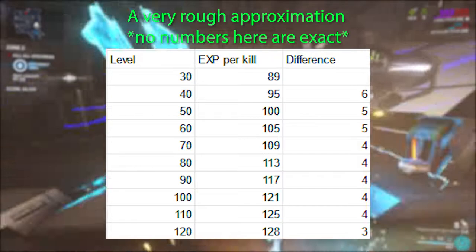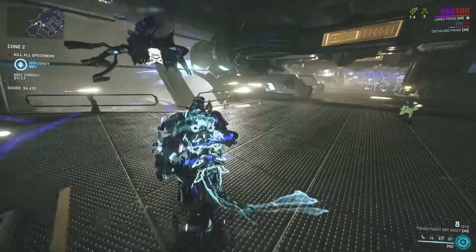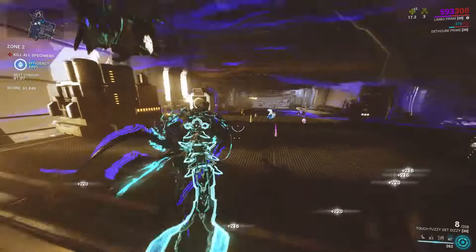Enemies will slowly start to give less XP the longer you go, to a point. It is much faster to do 10-20 waves then restart the mission to avoid the higher difficulty. Most people will leave the mission anywhere from wave 10-20. If you want the most XP, stay till 20, which will also give you a full rotation of drops following the AABC drop table.